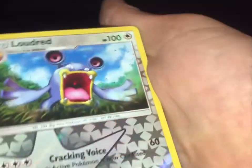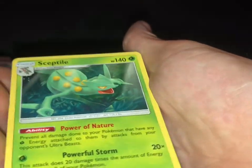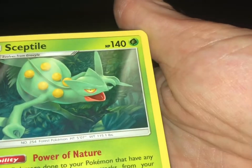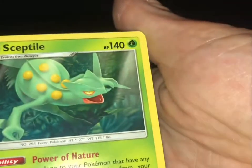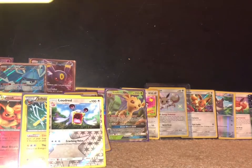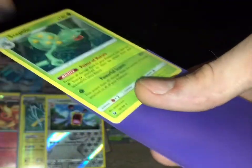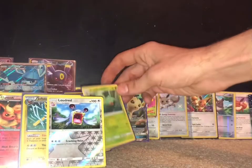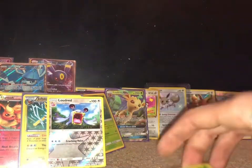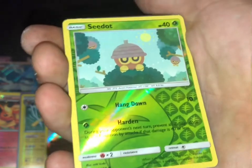A reverse holo uncommon — pretty neat. And our rare is... oh whoa — non-holo but that is a badass card right there! That's actually one of the first grip arts I sent out — a Mega Sceptile — to my buddy Jacob Portillo. Hopefully he still watches my videos. I'll put this over here — that's pretty cool. Drum roll... let's see what we got out of this first pack.